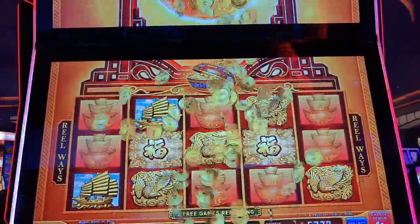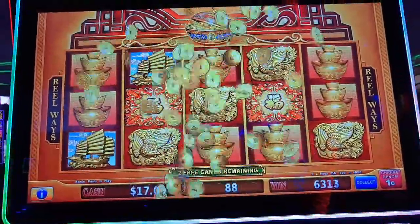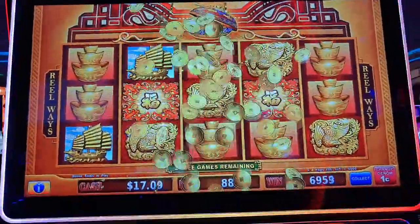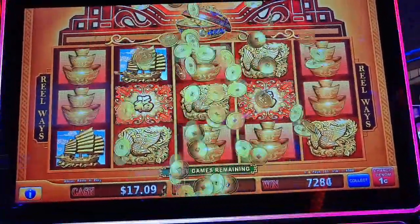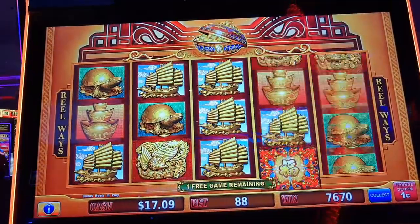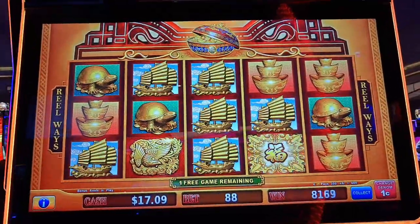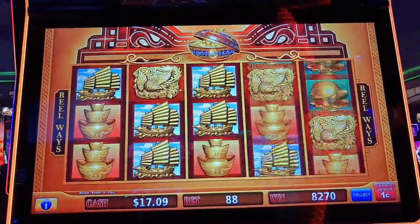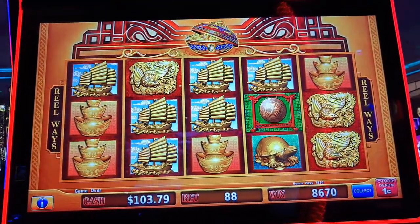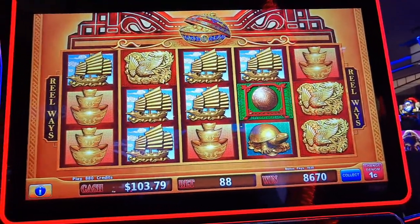And there's two games to go. There we go — some shippies, nice ships. Any re-triggering? Maybe not on this one. That was our $86.70.